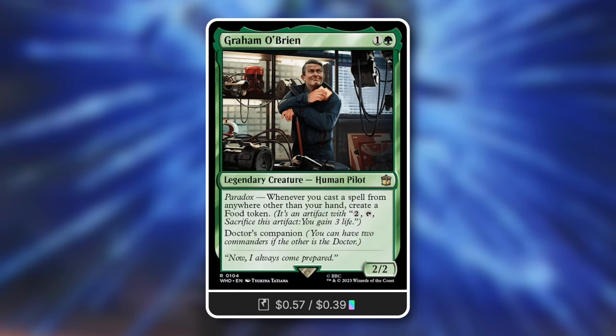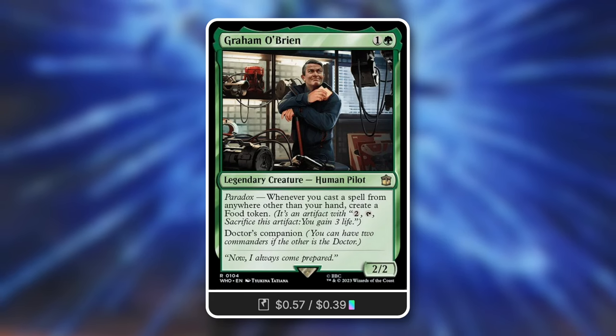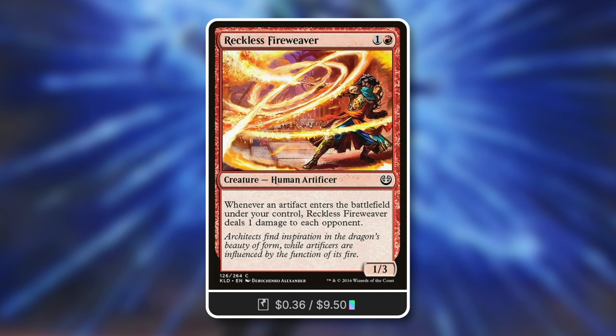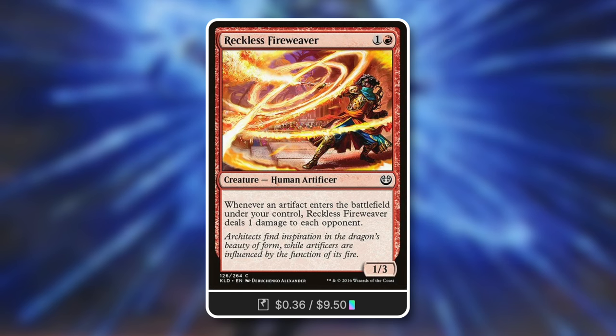The more Food tokens you make the better, and you can use those to gain some life too. But more importantly, with something like Reckless Fireweaver in play - whenever an artifact enters the battlefield under your control, deal one damage to each opponent - that's an absurd amount of damage. If you're attacking with 10 creatures, that's 10 new Junk tokens entering play - 10 damage per opponent. And with Grim O'Brien out, casting spells gets you even more artifacts to ping opponents with.